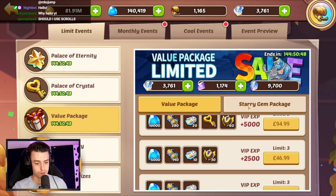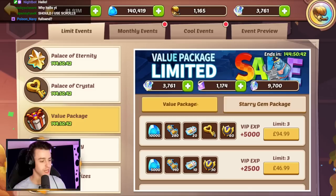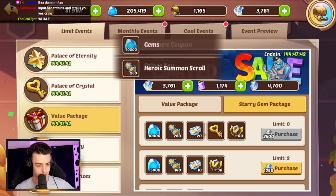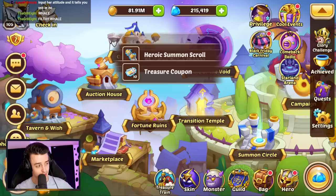Folks, we're going to buy every single one of these top packages up here. We're going to convert our Starry Gems to get this stuff, and we might as well get the other packages as well. There you go, folks! We have ourselves all these packages bought, so let's go cash in our Starry Gems on this as well.